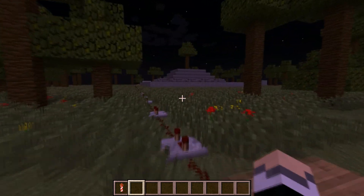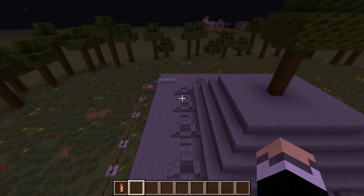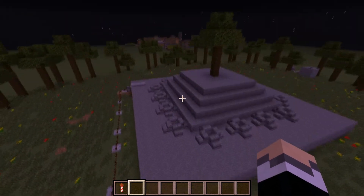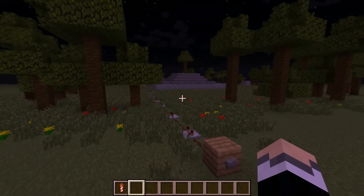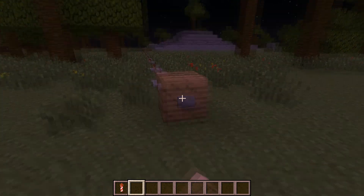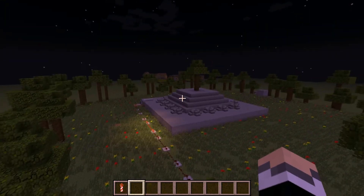To finish off, I've made a little demonstration area with 16 dispensers, all filled with different colored firework rockets. They're arranged in a circle and I wanted to end this video with a demonstration of what you can do with fireworks. Let it shoot — enjoy, guys!